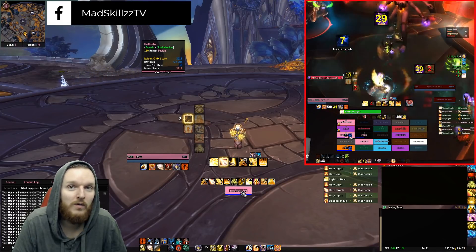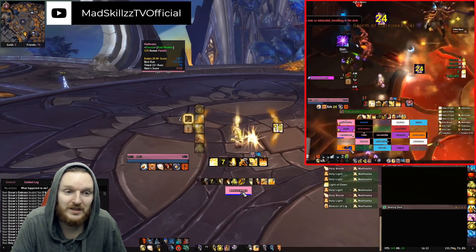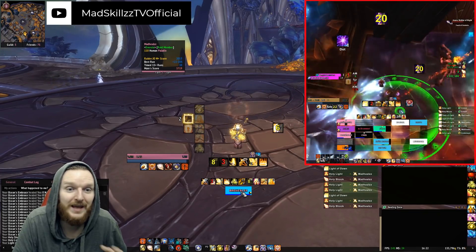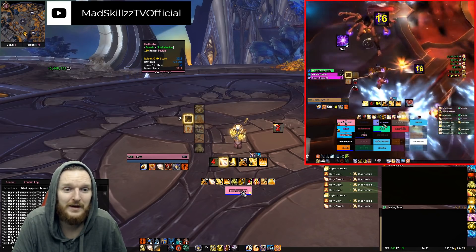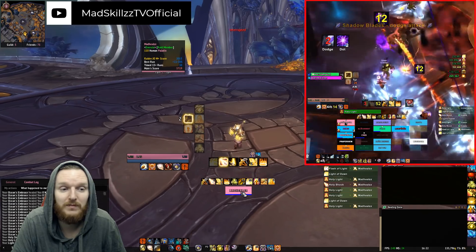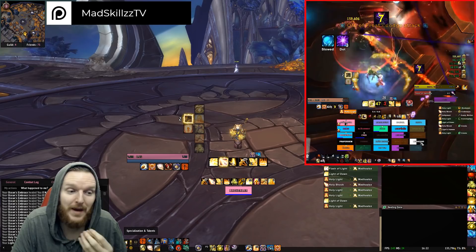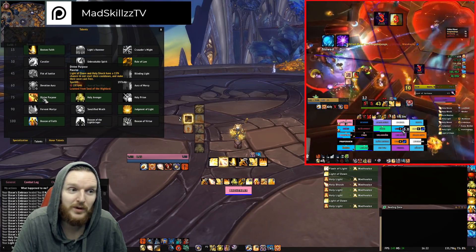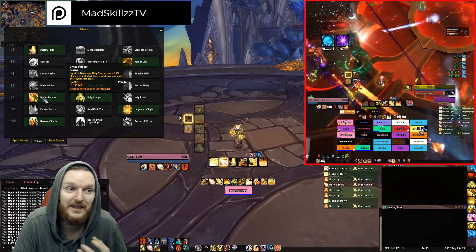If you're running low on mana as a Holy Paladin, just start using Holy Shock, Holy Lights, and Light of Dawns — you can sustain yourself for a very long time like that. Now if you need additional healing, Flash of Light comes into play. You'll probably have Holy Avenger — or maybe you'll opt into Divine Purpose, where Light of Dawn and Holy Shock have a 15% chance to not trigger their cooldowns and make the next cast free.